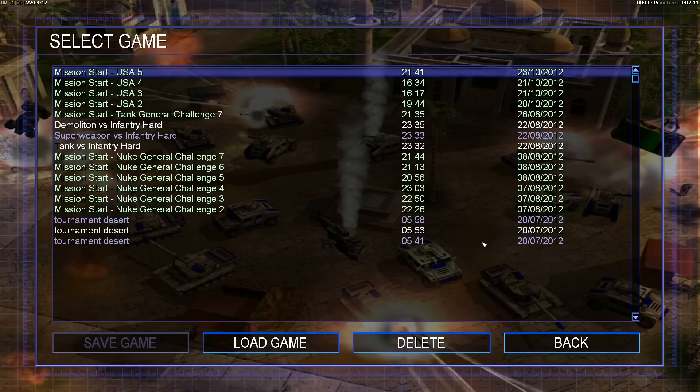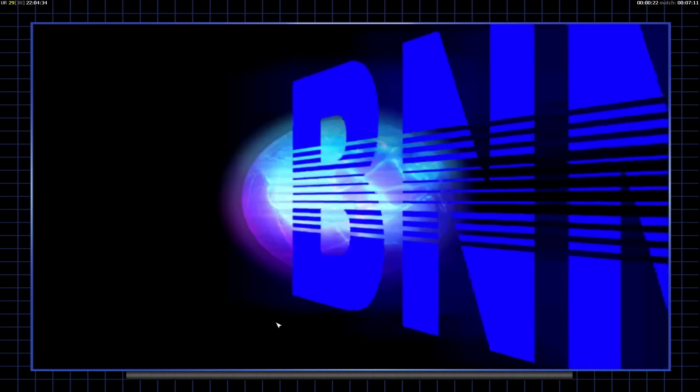Welcome ladies and gentlemen to another USA mission. This time it's USA mission 5 on hard mode in Command & Conquer Zero Hour. This is also the last mission of the campaign - after this, the USA campaign is completed.